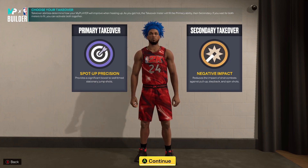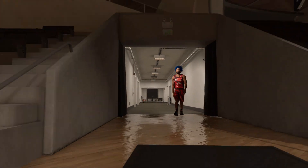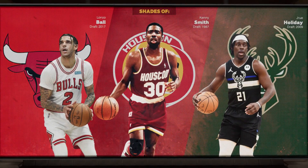What you know about these takeovers? Spot-up precision is the best takeover possible. Negative impact is the takeover you're gonna need for any type of fade-in action. I feel like that's gonna be OP on this build.